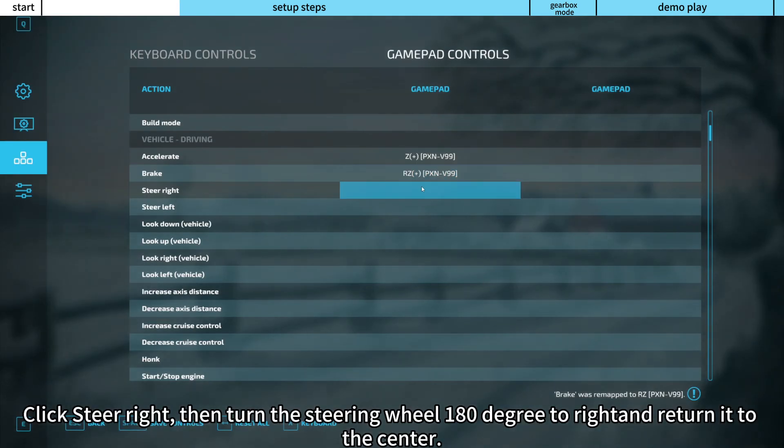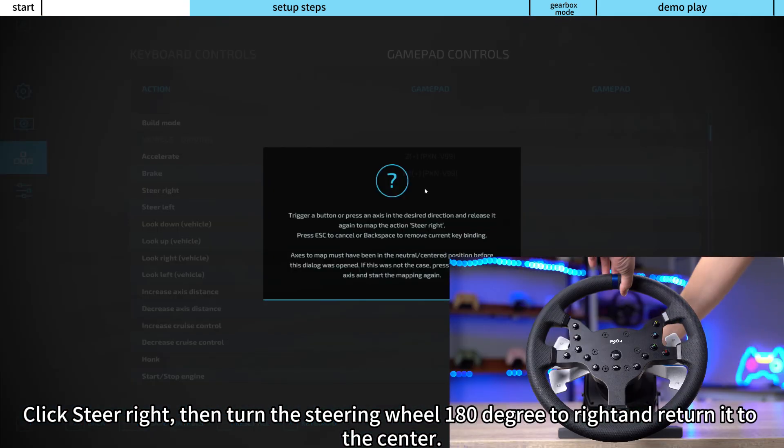Click Steer Right, then turn the steering wheel 180 degrees to the right and return it to the center.